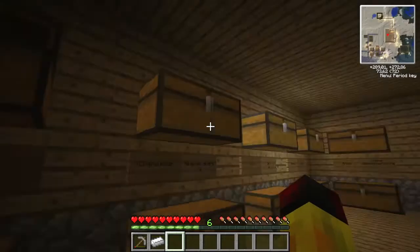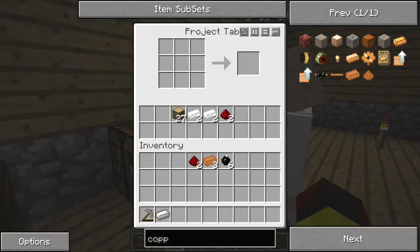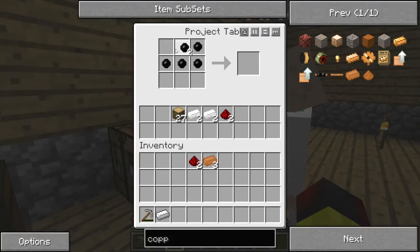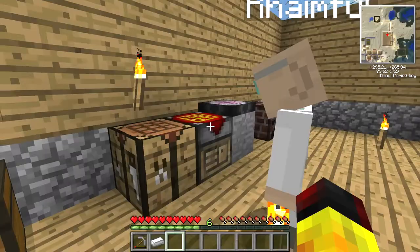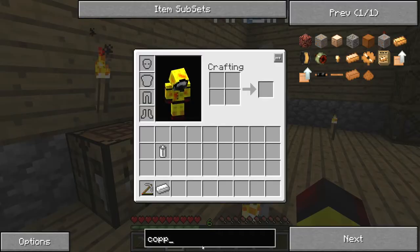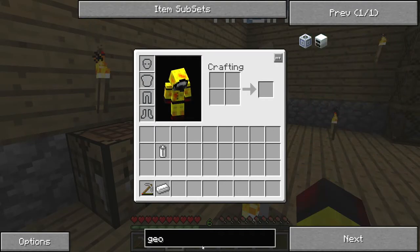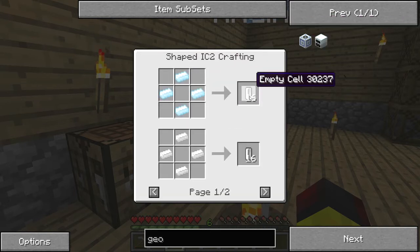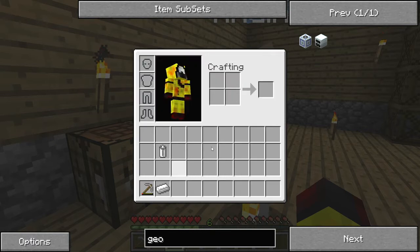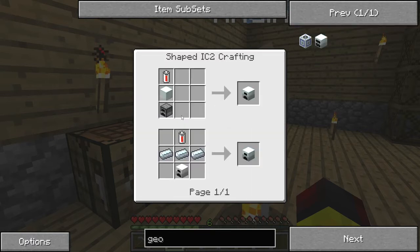C'est affolant la vitesse à laquelle on... J'ai des iron furnace. Maintenant il faut faire des... Je crois qu'il me faut mon truc. En fait, tu cherches à faire quoi avec les furnace? Moi, c'est bon, j'ai une RE battery. Donc, il faut que je re-regarde le géothermal générateur. Pourquoi j'ai fait une RE battery? C'est pour faire le générateur.